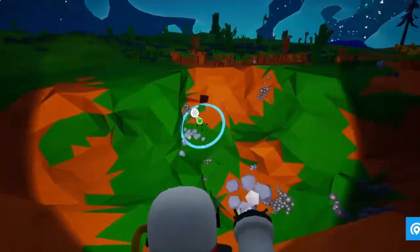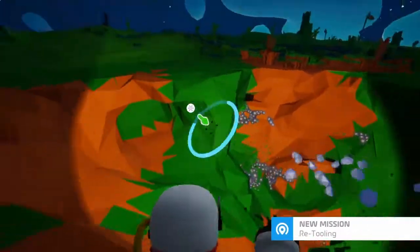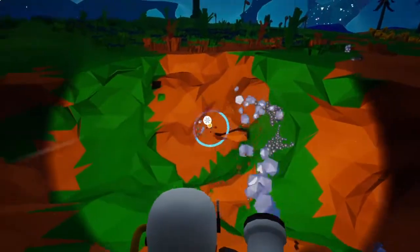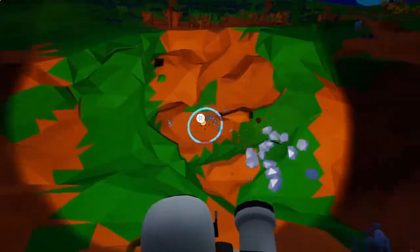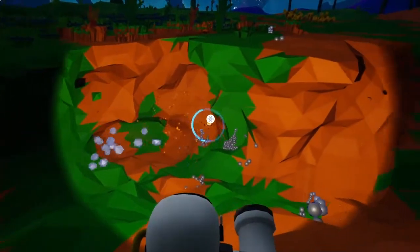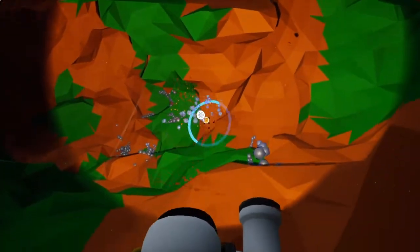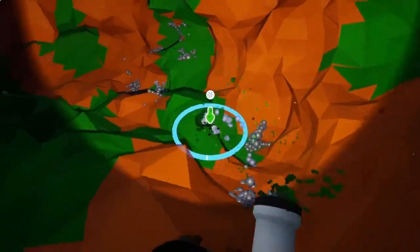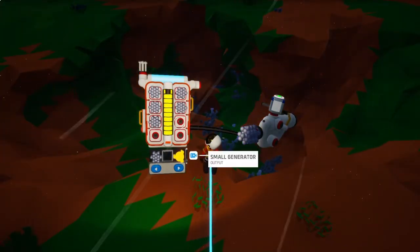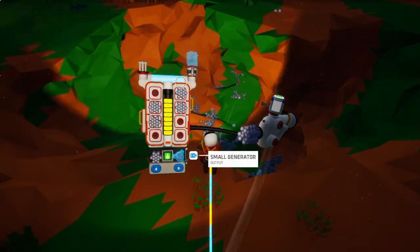I'll do some basics with you and I think that'll probably be enough for today's episode. Tethers are your oxygen supply and allow you to venture to different places. Different planets have different things - this planet has your basic starting planet stuff. I'm going to create some tethers and hopefully they'll reach back up onto this one over here.